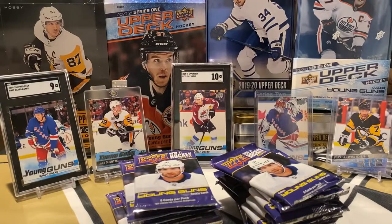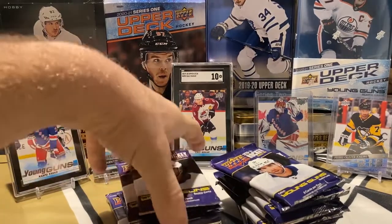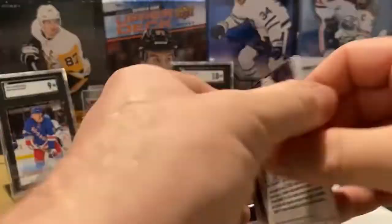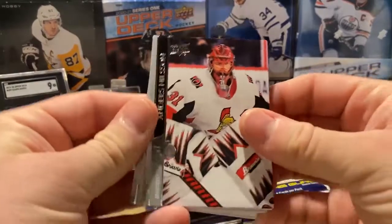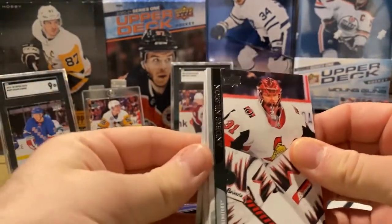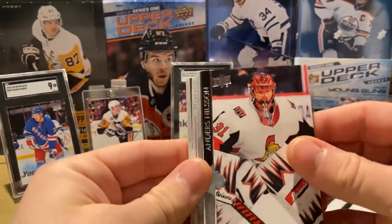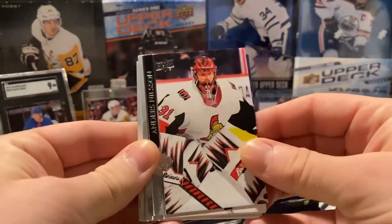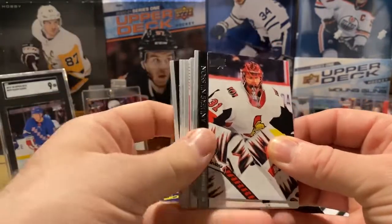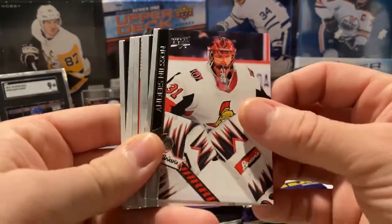As always, we've got 24 packs of hockey, eight cards per pack, so a lot of base cards as usual. I've seen a problem with lots of rounded corners, but the Young Guns have been pretty good corners from what I've seen. But who knows with Upper Deck what we're going to get. Lots of inserts here — some new ones, some Marquee Rookie OPC ones. The Dazzlers are back. Really like the Dazzlers.